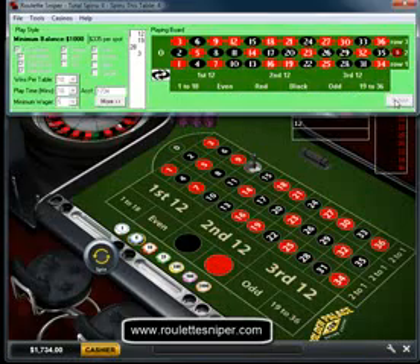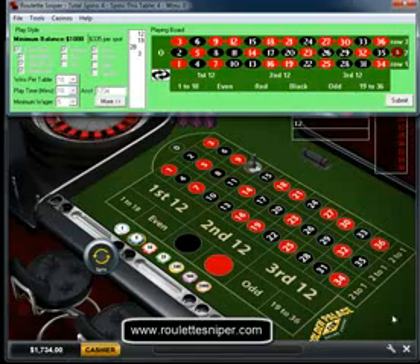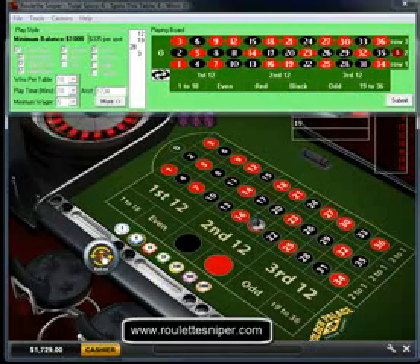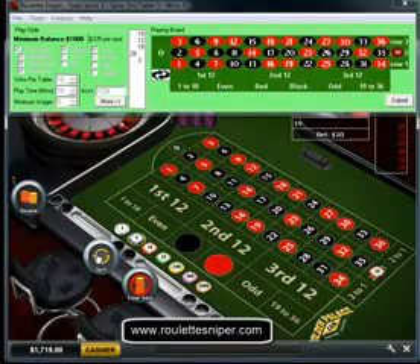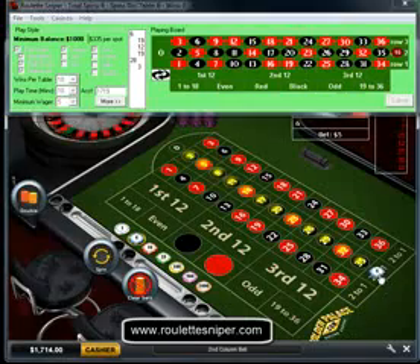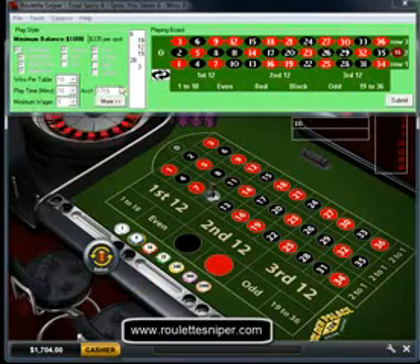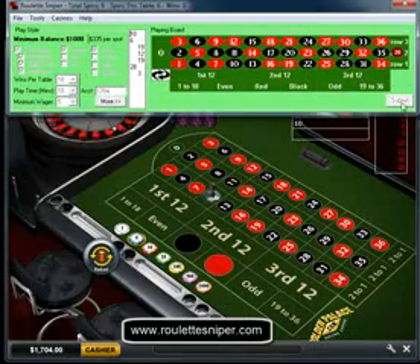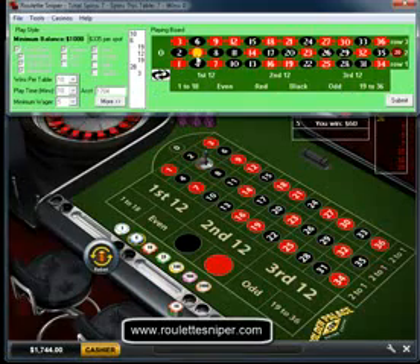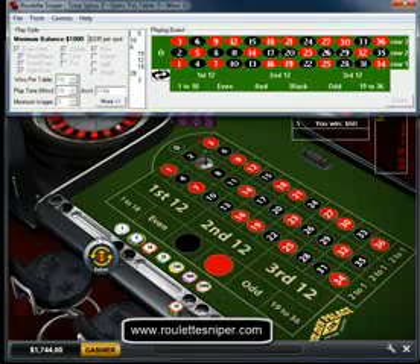12. As you can see we have an opportunity on row 2. So select your wager and spin the wheel. 19. Spin. 6. 10. 5.